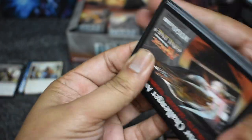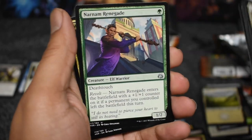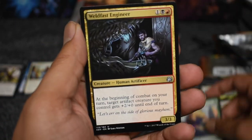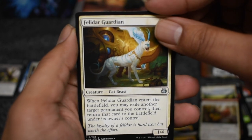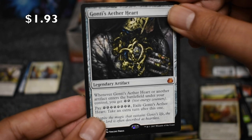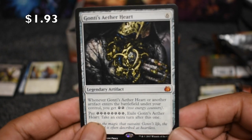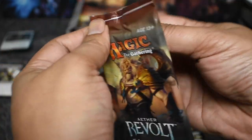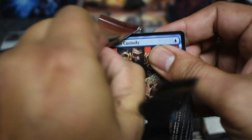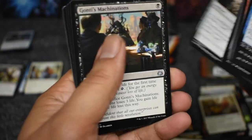Come on pack, there we go. Renegade — a lot of talk about this for green deck. There's that Cat Lady right there, the Guardian — first mythic. Not a high-priced mythic at all, but I do believe this will probably go up in price. Not my pick, but I feel like it will.